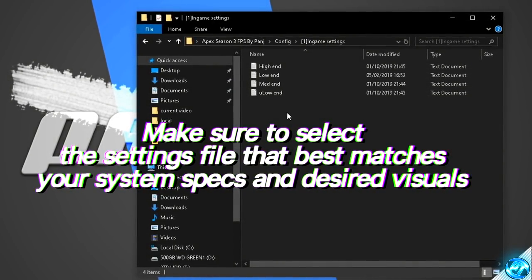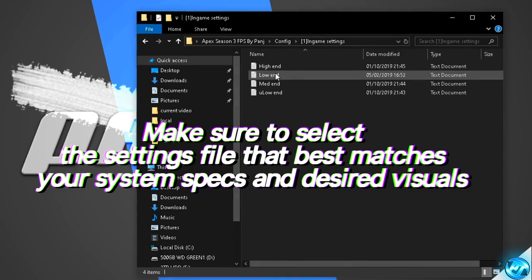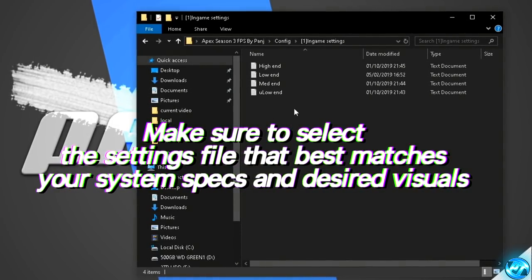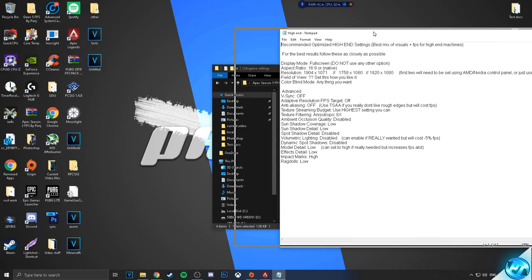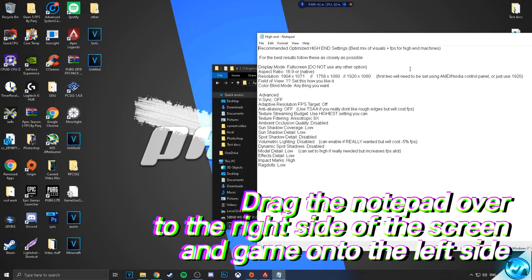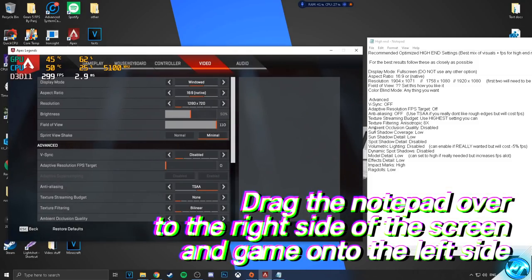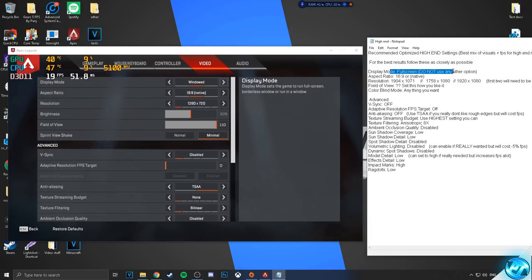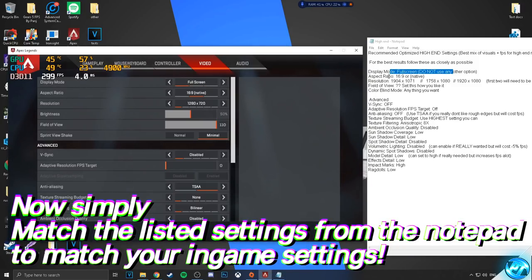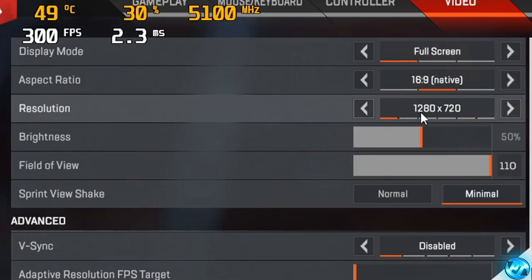For the best results, click on the notepad which best matches your system specs — high-end for high-end systems, ultra-low-end for potato PCs. Once you open up the notepad, you'll be given all of the in-game settings I recommend you set up. Drag the notepad to the right-hand side of your screen, bring the game up, and you can simply see the recommended settings on the right-hand side to copy over easily. Go over to display mode, set it to full screen as recommended, and keep following all of these options one by one until you've completed all the options. Then go ahead and press apply.